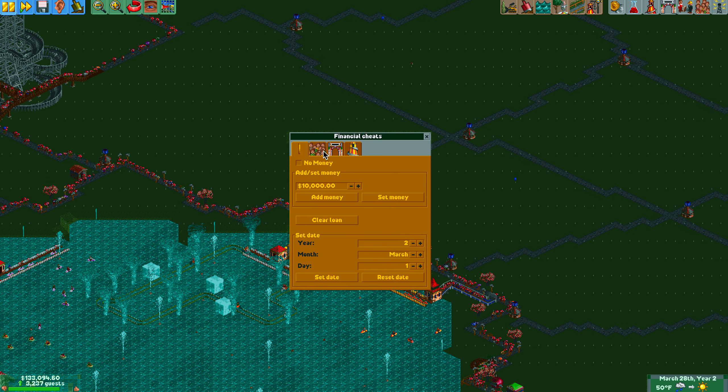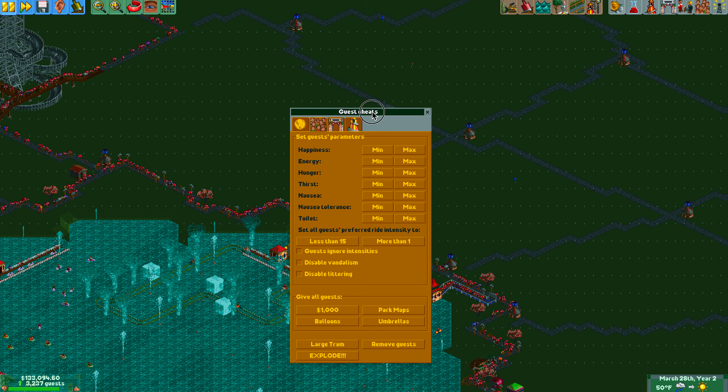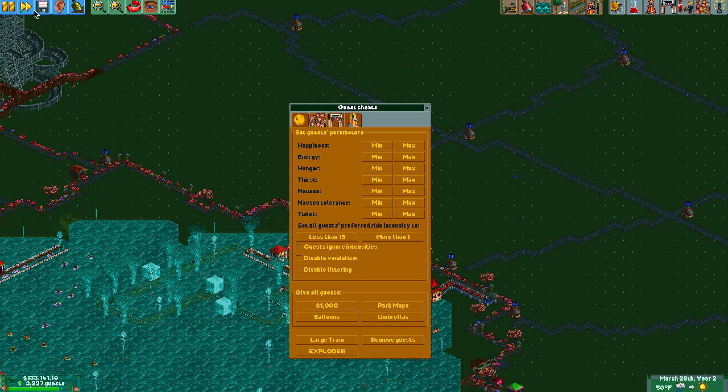When you click on that, you generally get this tab. These are your basic financial cheats — you can set the game clock anytime you want, add more money, set the amount of money, and change how guests act. There are some interesting things down here.